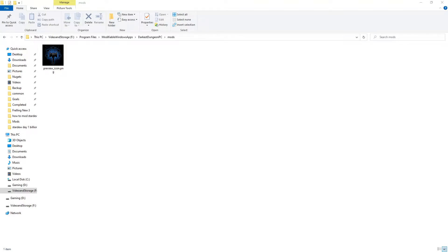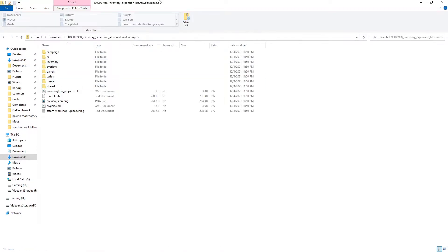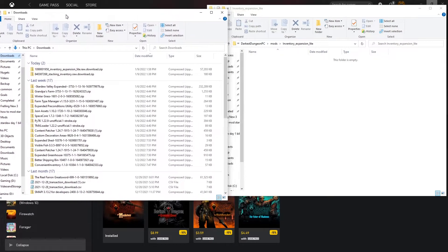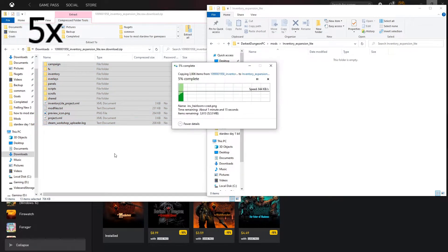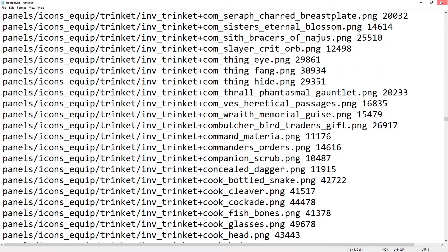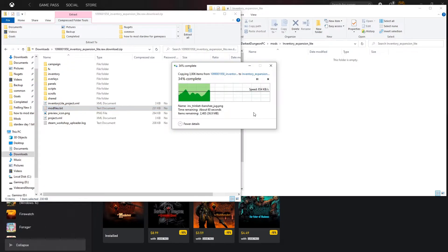Let me go out to my Downloads. It's right here — Inventory Expansion Lite raw. I'm going to create a new folder called 'inventory_expansion_lite.' You can go with whatever you want, but make the folder name noticeable. Once you have that folder created and you're in your Downloads, go ahead and open up the download for the inventory expansion, grab it all, and paste it over. The mod files text actually gives a breakdown of all the different items it's going to load — this is critical that you don't edit this, because it's basically a list of the contents and the locations; that's how it handles the routing of the mod.